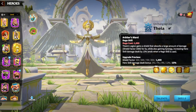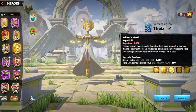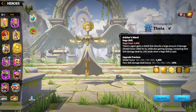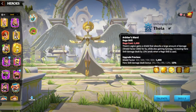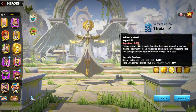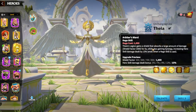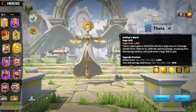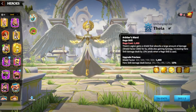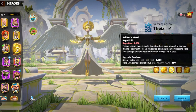Thea does not deal direct skill damage. She does shielding and gives buffs — she is generally a buffer and shielder, a support in general. Her first skill is a shield factor which gives 1000 shield, and whichever hero Thea is paired with gets a 15% hero skill damage bonus.